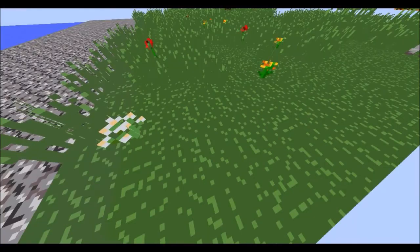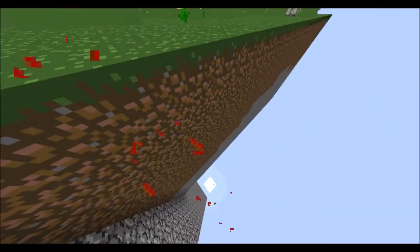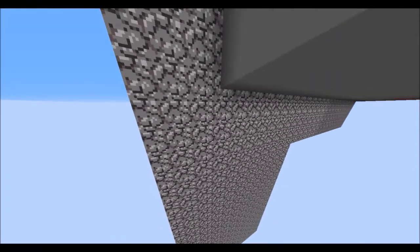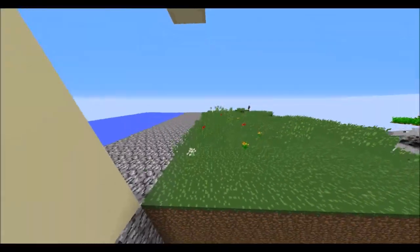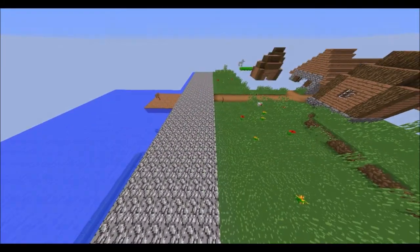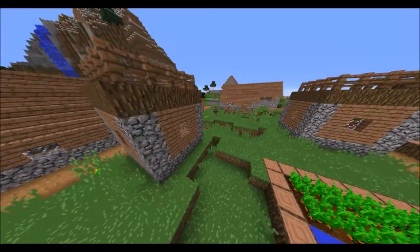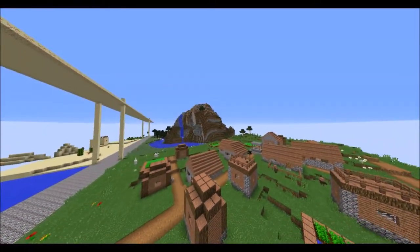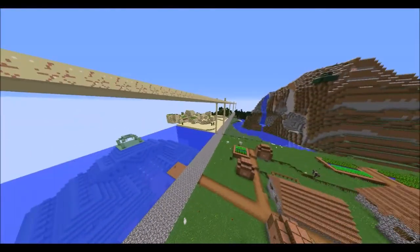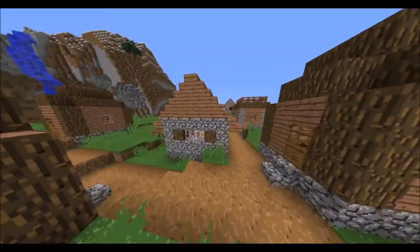Look at the grass — oh my gosh, my eyes. And if we go out of here, the dirt looks horrible as well. The cobblestone reminds me of the early cobblestone textures of Minecraft. Here is what a village looks like. From afar, you can see the mountain over there looks fine and this village looks fine. But since they've just made all the textures into 64 colours, when you get up close,